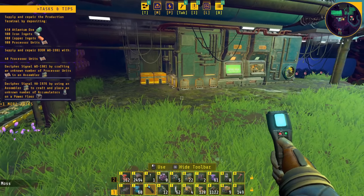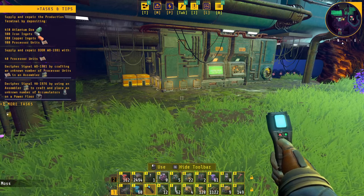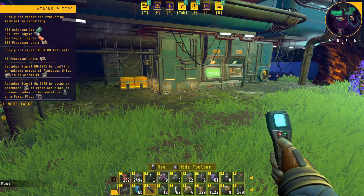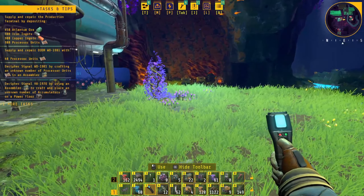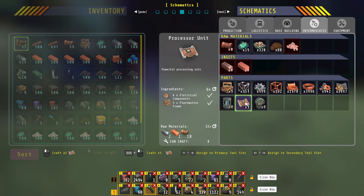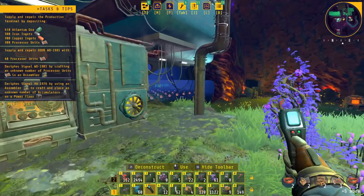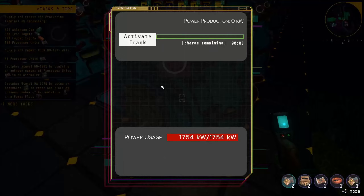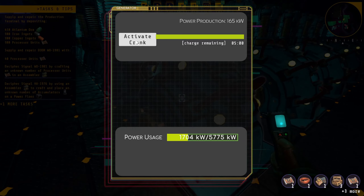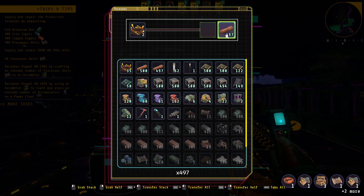Our objective in the top left is we need atlantium ore — we're gonna have to look around for that. We also need 40 processor units to supply and repair the door. Let's see if we can do a little hand crafting of that. These intermediates take this stuff here, let's see if we can get some of that — cranking cranks.